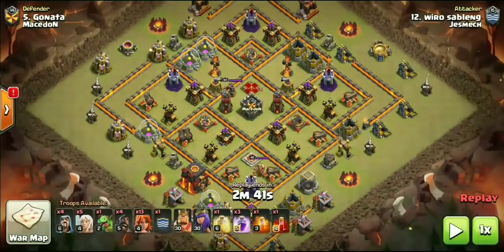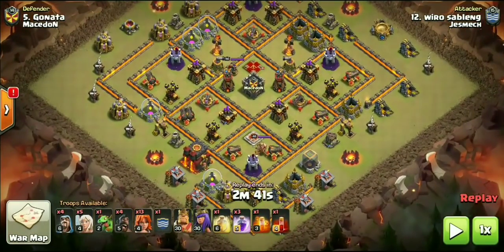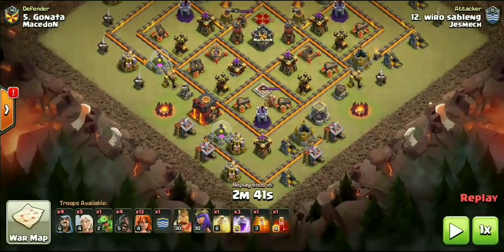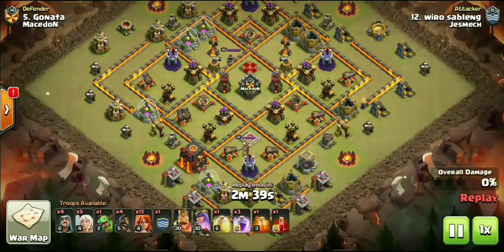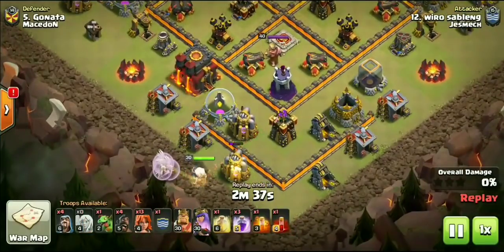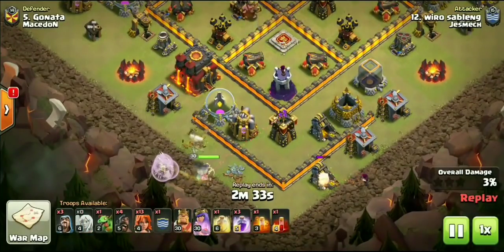Often when we see these 9v10 triples, I mean they're rare all by themselves, but when we see them it's usually some form of a Lalo. But check this out guys, this one coming from Wiro Sabling. This is going to be a Falcon Attack — the hottest attack strategy still in the game, going about a month now. You guys are going to see how powerful this attack is. If you haven't tried it, definitely go ahead and give it a try.